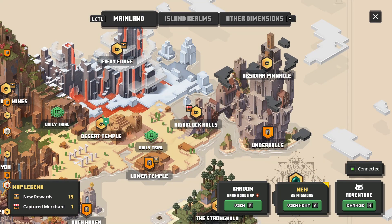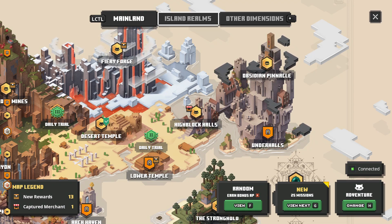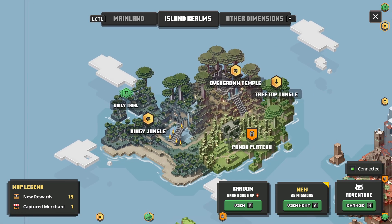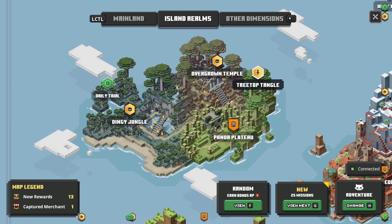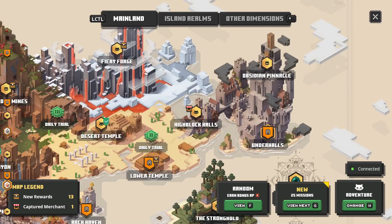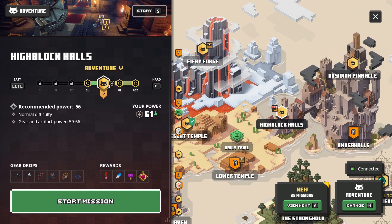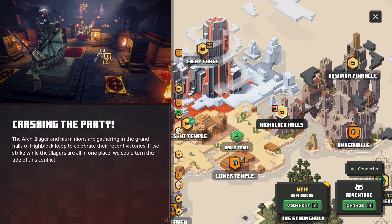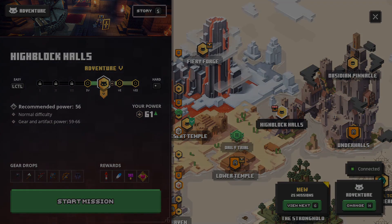First off, there are a couple of things. Right here in High Block Claws is where we can rescue the merchant — you can see the little merchant stall next to the level. In the Island Realms, there should be a brand new level we've yet to tackle: the Treetop Tangle. We'll check that out maybe later today. First, we'll go to the mainland, take on High Block Claws, and try to save this merchant.